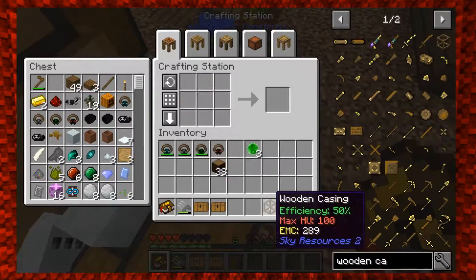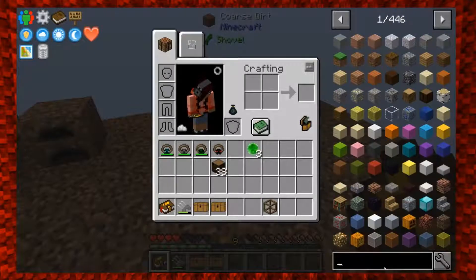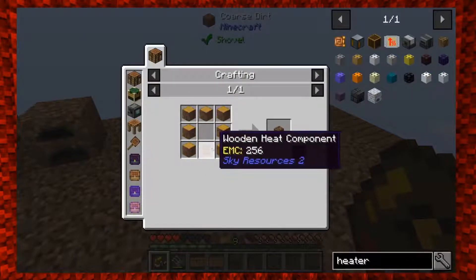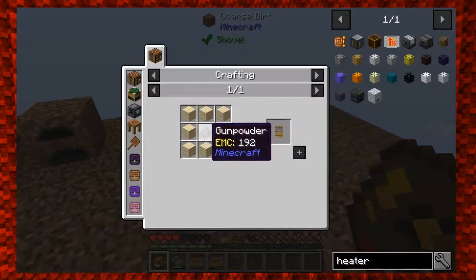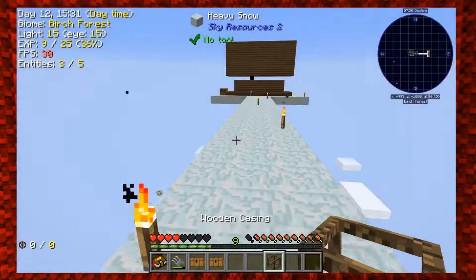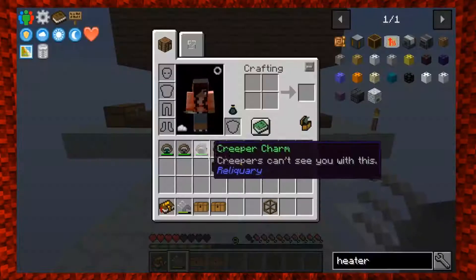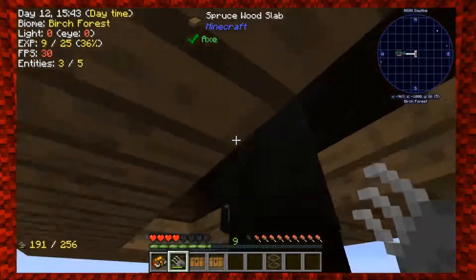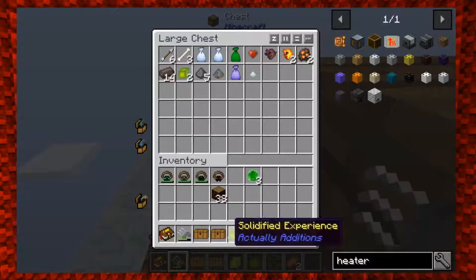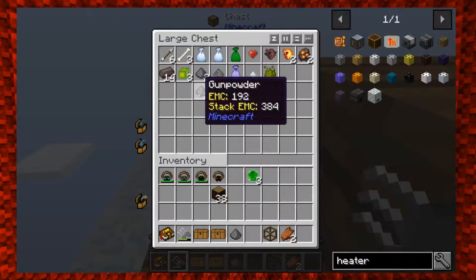Surround the wooden gear with logs and we get our wooden casing. Next we need to make the combustion heater - that's just logs and a wooden heat component. A wooden heat component is planks surrounded by gunpowder, and I believe I have some gunpowder over here in the mob drops from our creepers. Since I've had these charms I haven't had to worry too much. A zombie villager just showed up - give me some more zombie flesh for jerky! Let's dry that up.